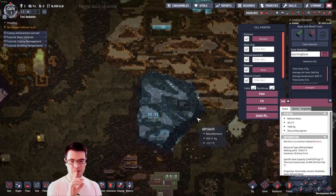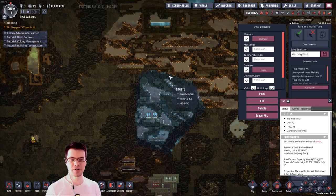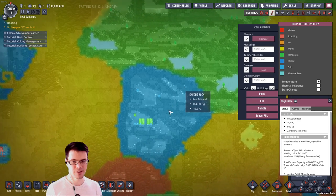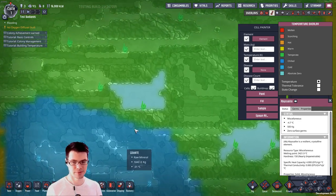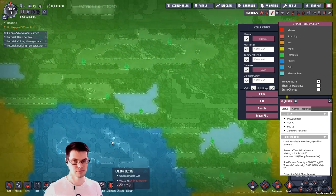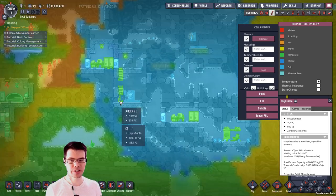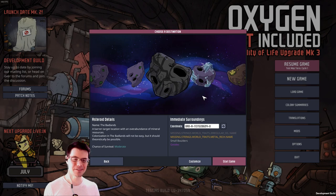Here's the other thing to notice: the boundaries between these biomes aren't necessarily surrounded by abyssalite. Take a look at this one right here — there's a really, really cold biome right next to your starting biome, but there's no abyssalite to keep that cold from coming in and killing off some plants. So the boundary conditions are different. I like it. That was the Badlands.